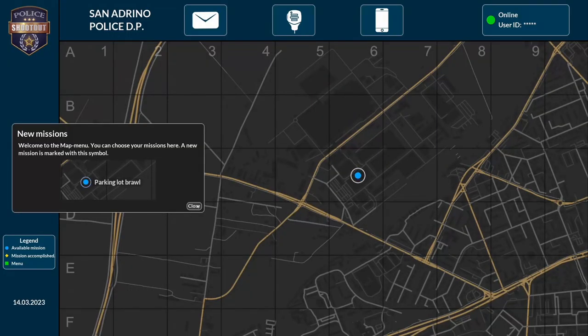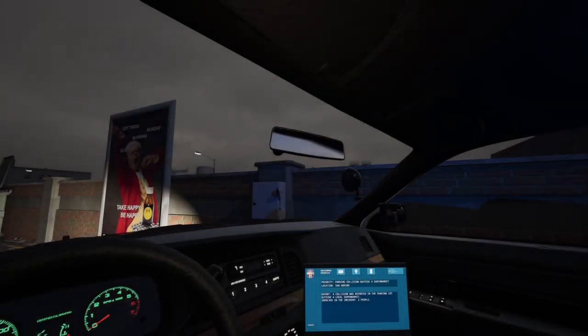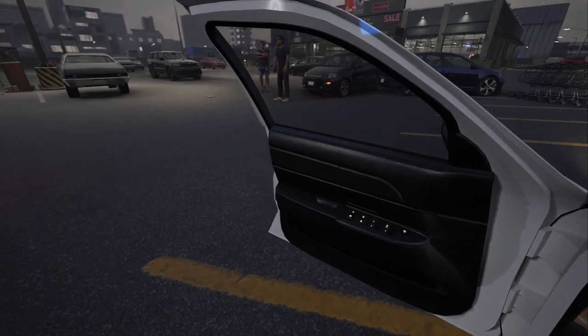New mission. Welcome to the map menu — you can choose your missions from here. A new mission is marked with this symbol. We've got a parking lot brawl, so let's go there. In the police car you'll find a police computer and a first aid kit. The computer gives you information about the report you responded to. Thanks to the first aid kit you can heal part of your energy or injuries received during a mission.